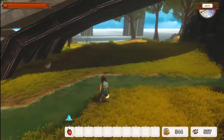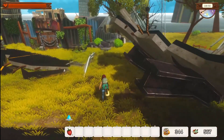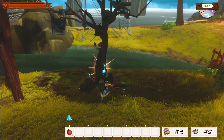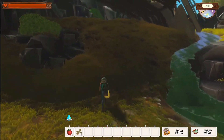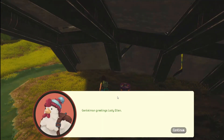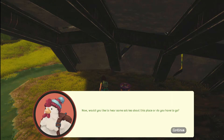I found Cornelius — he's right over there! Let me get over there somehow. There's a tree here — got that done. Here's a little bridge that goes over the water. Cornelius, we've been looking all over for you! He says: who could have guessed this charming yet small village would be the center of this world's restoration. Take this — you have earned it. Would you like to hear some stories about this place or do you have to go?